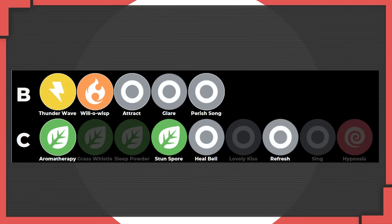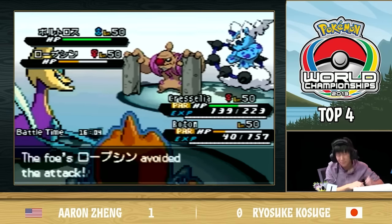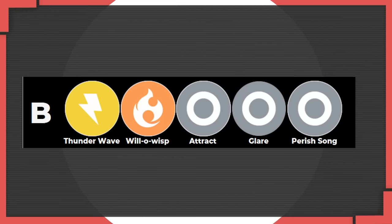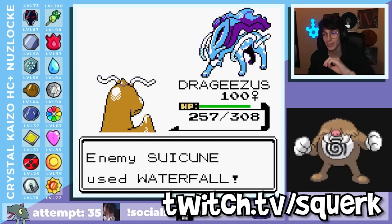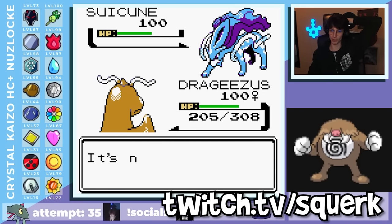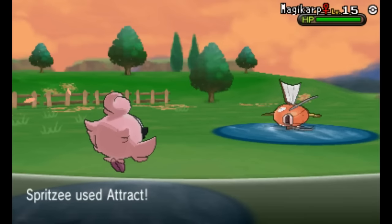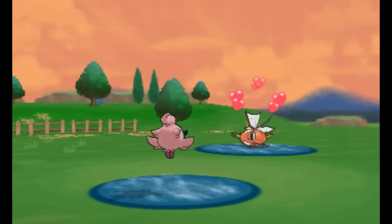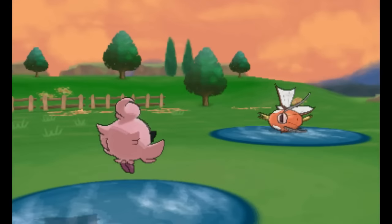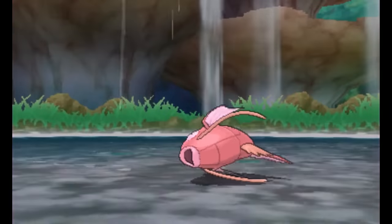Willow Wisp avoids the C tier fate of the other less accurate moves thanks to the ability of the Burn status to completely shut down physical threats. Willow Wisp often sits on Pokémon that are very defensive - they have the turns to waste to maybe miss one or two. Then you have some more unique moves like Attract and Perish Song. Perish Song has two distinct uses: it either guarantees a kill on an opponent's last Pokémon because they can't switch out, or it can force a switch allowing you to set up a free switch or a kill on the incoming Pokémon. Attract stands above Confusion because Attract doesn't wear off and is basically guaranteed to give you turn advantage over a long enough time frame.